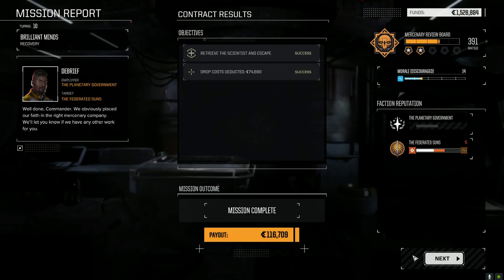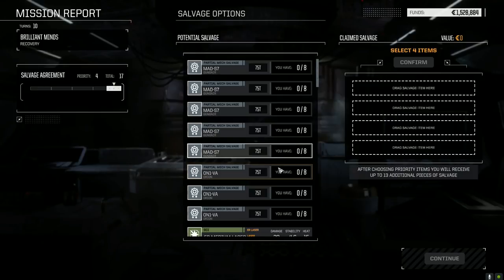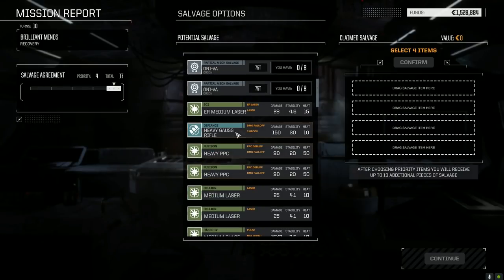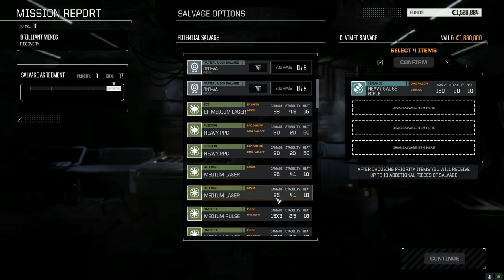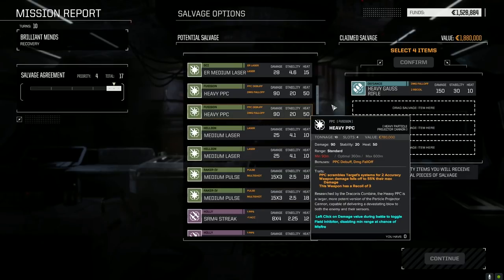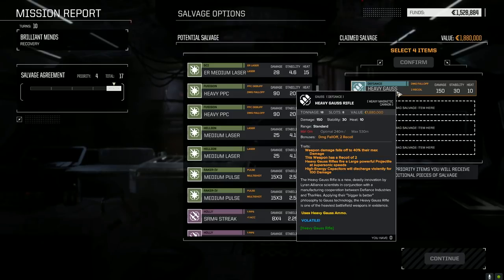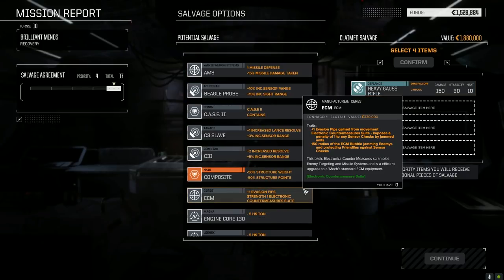Two and a half skull scouting mission. 116,000 C-bills — we did pretty well and didn't take any damage. 1,400 experience — that's awesome. Good chance for some parts up there. Heavy Gauss Rifle — Heavy PPCs! No wonder he wasn't shooting — these are 10 tons each. How much does this thing weigh? 18 tons total. I'll have to remember that next time — I was fighting that guy like he wasn't really anything, and he could have just wiped us out.